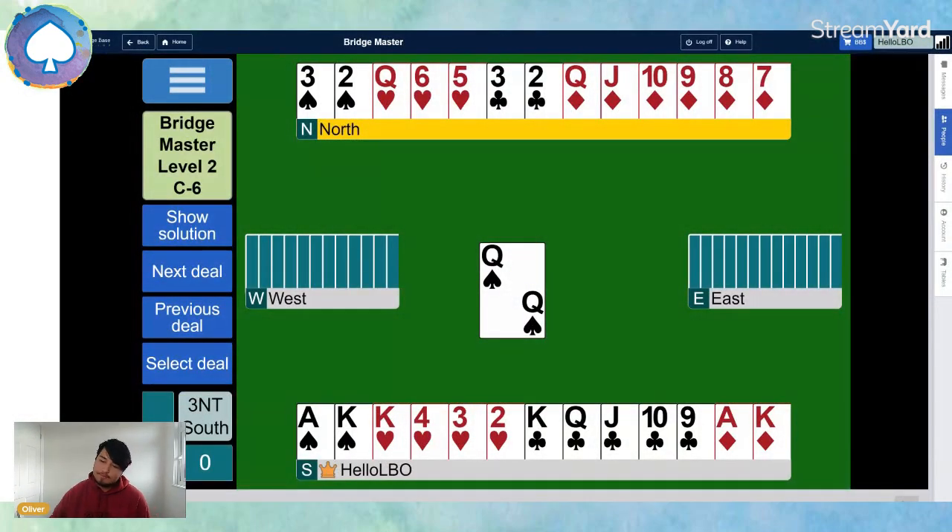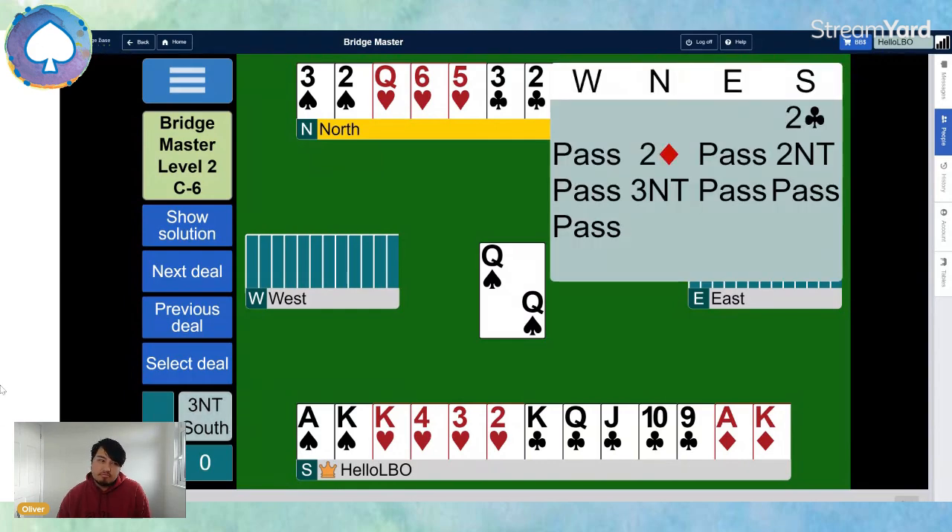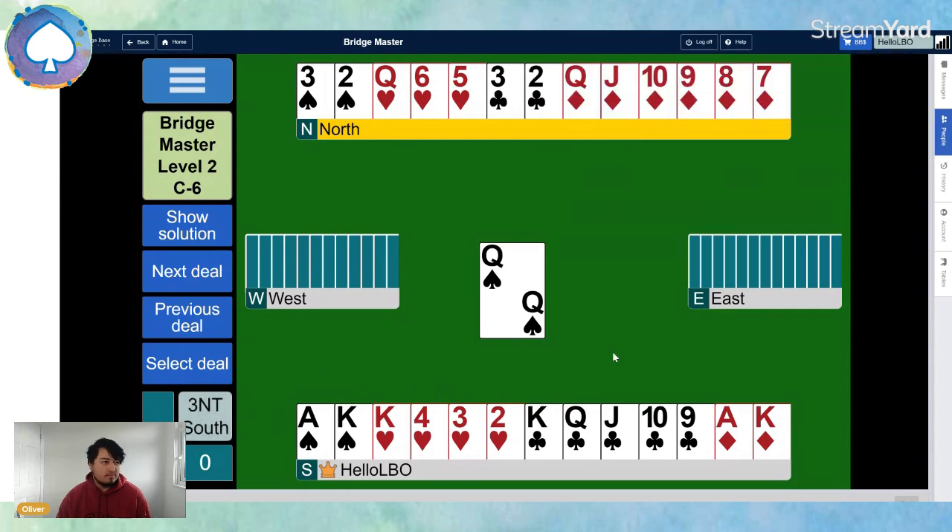Let's have a look at the hand we've got today. We'll start with the auction — the opponents haven't bid anything, so we're in three no trump. I'll give you a moment to count your tricks; I'm going to do the same, so see if we come to the same number.